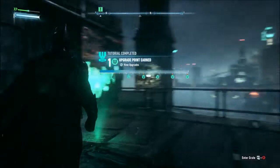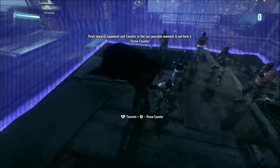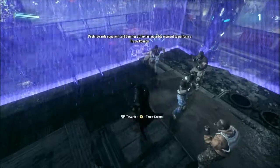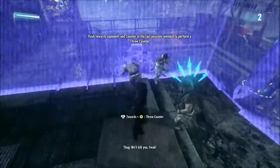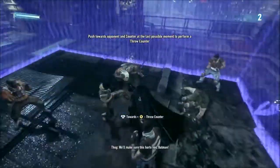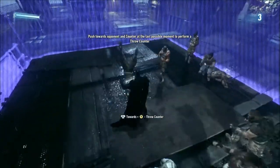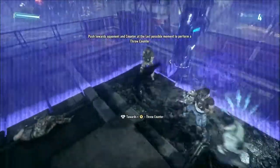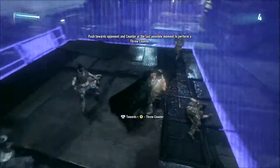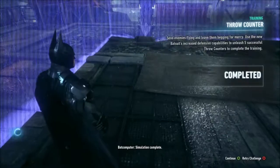It looks like we get upgrade points every time we complete these, so I'm just gonna do them all. Let's go over here - Throw Counter. Alright, that's one. This won't take long, we'll be quick. That's two. We'll make sure this hurts. You're dead - come on, throw him! There's four. And five! That's pretty cool - and that's the real counter.